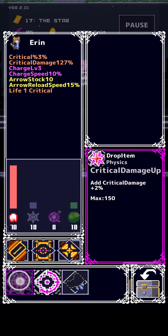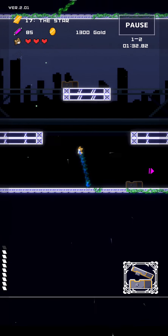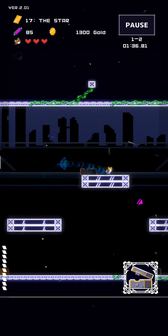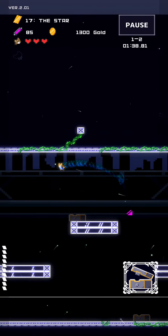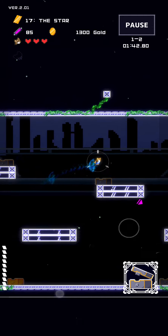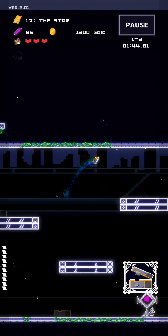So the way we control our character here in Reverse Story is by simply flicking the screen to move. So I can flick in this direction, I can flick in this direction and our character moves around like that. And we can jump infinitely, by the way, so you can basically fly in this game, which is kind of neat as well. So the controls are really simple and they work very well.